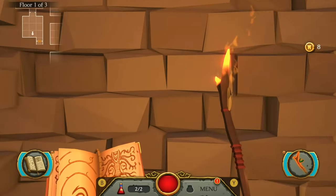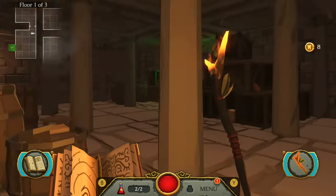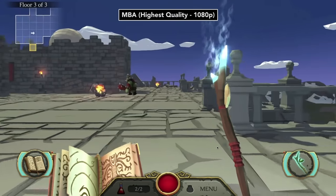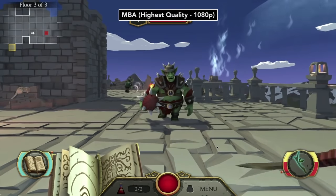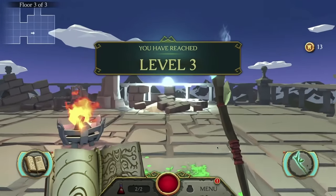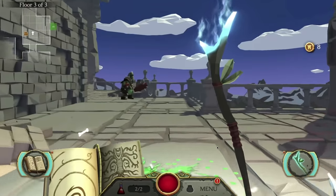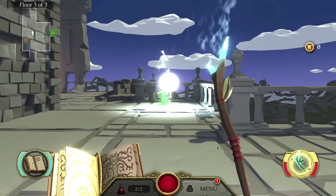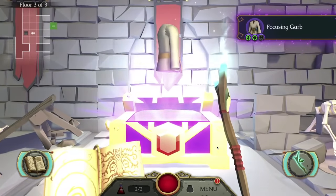We tested the game across all of our M1 Macs and could turn all the graphics settings up to full — render scale max, FPS 60, detail high, and all advanced settings set to max. The developer is using their own internal, proprietary game engine, and that combined with M1 means Towers can run really fast.